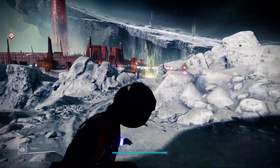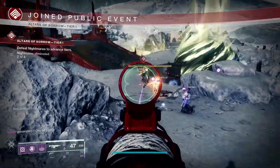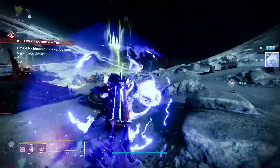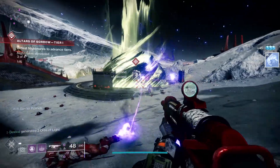While farming this, you're going to get a ton of Umbral Engrams. You're also going to get Prime Engrams — I've had a few Exotics drop during this as well. The whole idea is just to load into Sorrows Harbor and jump in on whatever tier of Altar is going on, because I was also farming for some Grenade Kills and a whole bunch of Altar finishes.